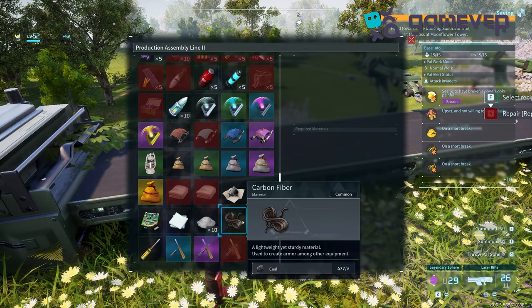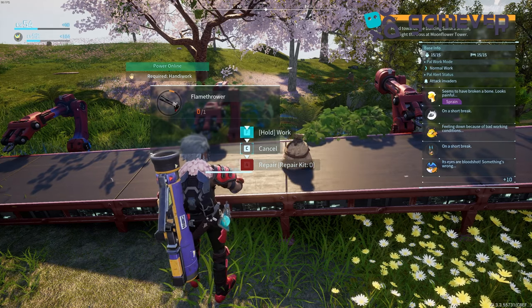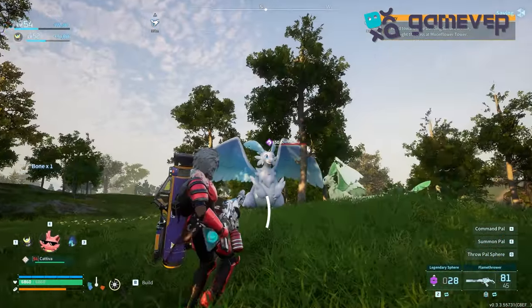fiber, and 30 flame organs to craft the flamethrower. Head to your weapon assembly line 2. It's a powerhouse with 450 damage. Don't forget to craft plenty of flamethrower fuel — you'll go through ammo quickly. Add this beast to your arsenal and dominate the battlefield.